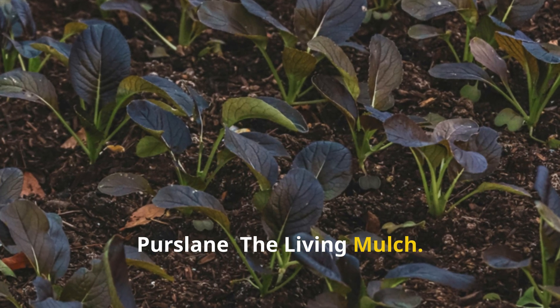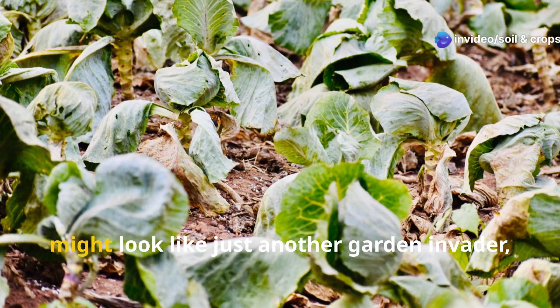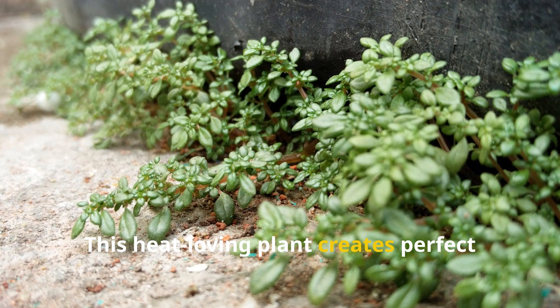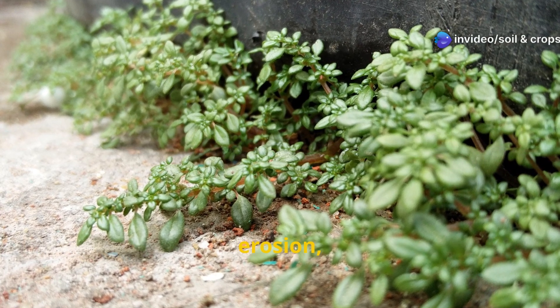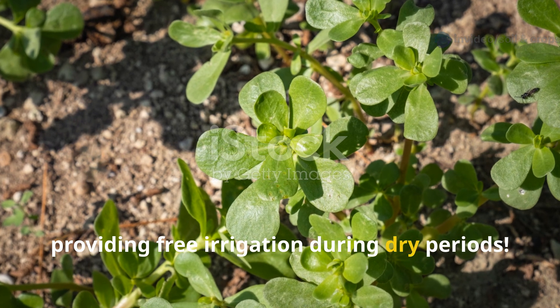Purslane: The Living Mulch. With its succulent reddish stems sprawling across bare soil, purslane — or Portulaca oleracea — might look like just another garden invader, but it's actually performing critical soil protection services. This heat-loving plant creates perfect living mulch that shields soil from compaction, erosion, and temperature extremes while reducing moisture evaporation, essentially providing free irrigation during dry periods.